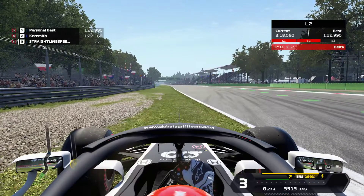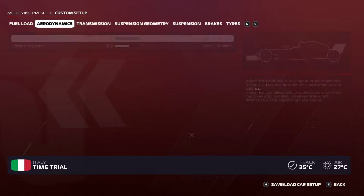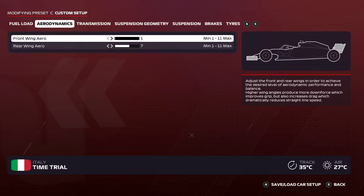Now onto the setup. Fuel is default for hot laps. If you want to change it during online races, ranked online races, F1 esports, you can change the fuel load to make your car lighter and go faster. Aerodynamics: front wing 1, rear wing 7. If you want a little more grip, put it on 2 or 3. If you want to go full aero, 4, but I really recommend keeping it at 2 or 1 — this track is all about straight-line speed. If you run more downforce you'll just get passed on the straights.